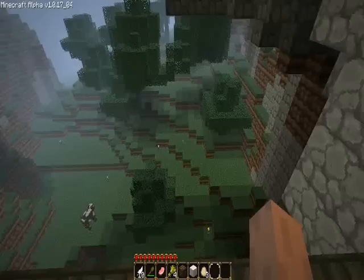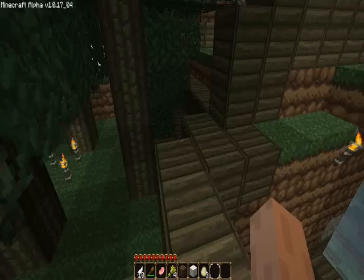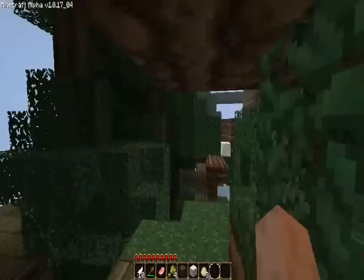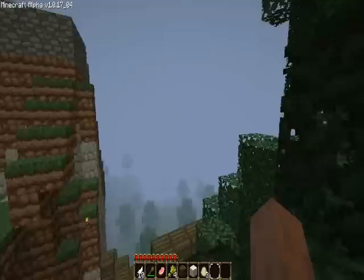Then up through here — this is the second lookout tower. Up here, the tree farm, which has grown a lot. I started putting tree saplings on top of the trees, and it went up that high. So all this is just trees. It's hard to navigate through these — it's kind of like a maze, an open maze.